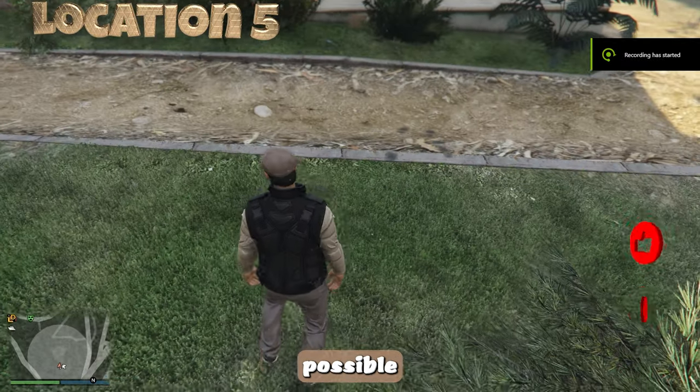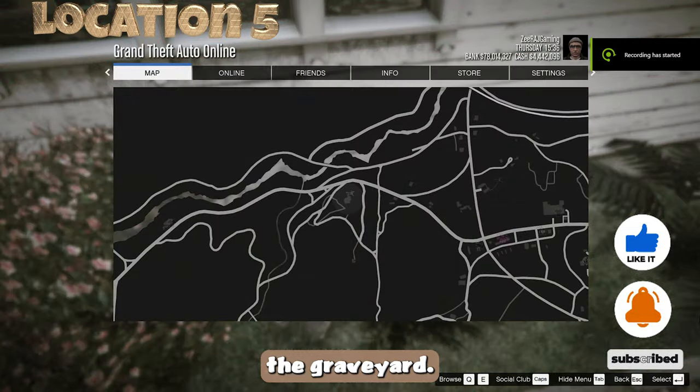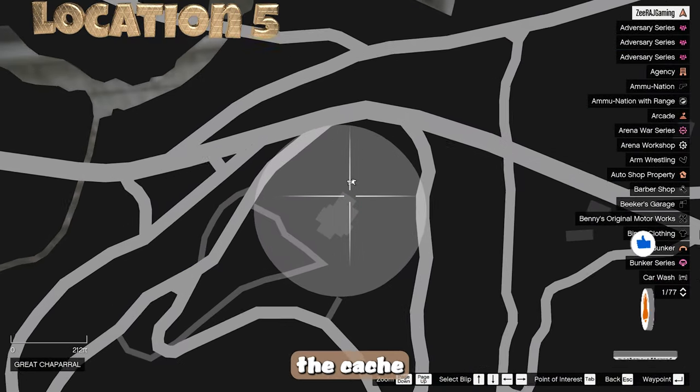The final possible location of the Gcache is beside the church wall facing the graveyard. Make your way there and grab the cache.